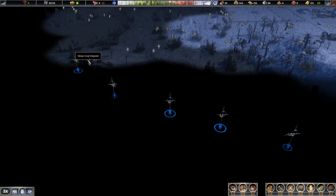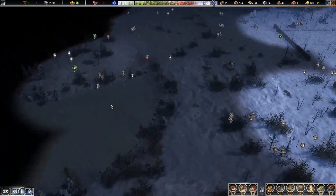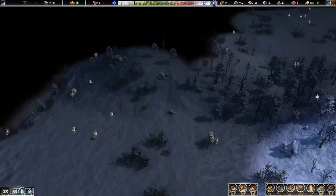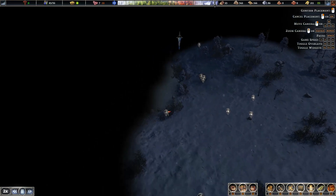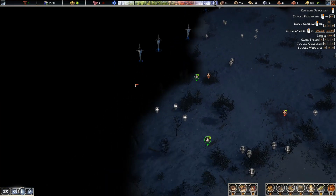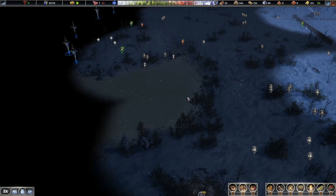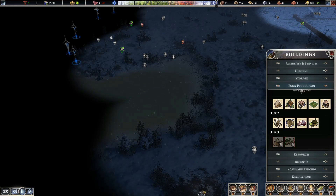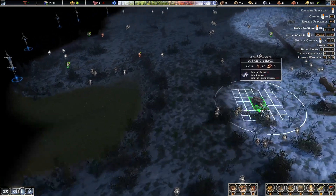So far we've only found one deep gold deposit, and to access deep deposits we really need tier four housing, which is quite far off. Let's focus on finding a surface gold deposit. There's a lot of water on this map, so we could get extra food by building fishing shacks — there are 700 fish in this water source, which is plenty.